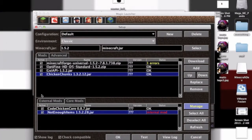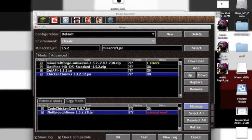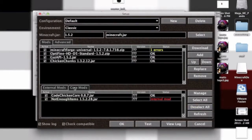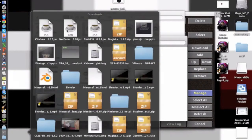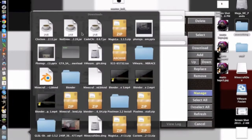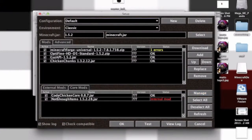For your next two, I use Magic Launcher because it's an easy way. The best way to do it with the newer versions — there's External Mods and Core Mods once you've pressed Setup. You go to Core Mods, Manage, and then you drop your other two in here: Not Enough Items and CoChickenCore. It will end up showing up here like this — don't worry about this, it just means that it's connected to this one.